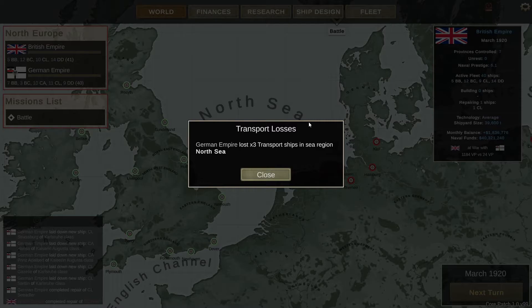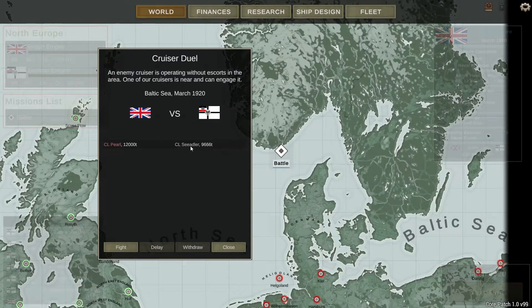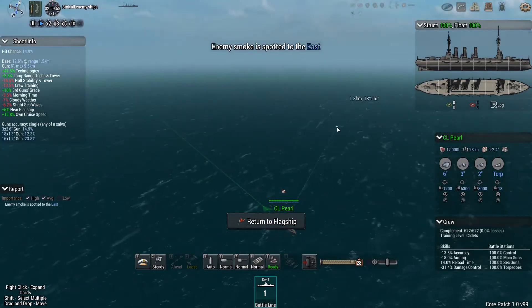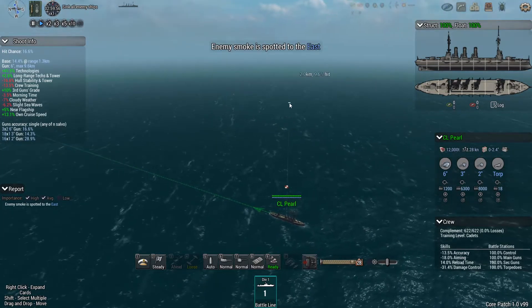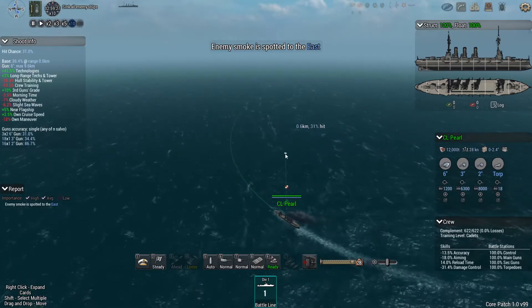There you can see our efforts are succeeding and the Germans have lost three transports in the North Sea. And we've also got a battle — it's a light cruiser on light cruiser. It's Pearl and the one that got away from the last one. Let's see if we can finish things off. Spot it to the east — so turn east, Pearl, go to 10x speed, and let's go and find it.